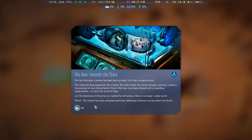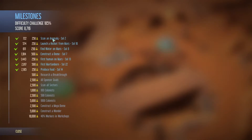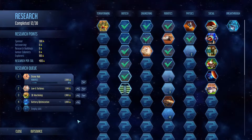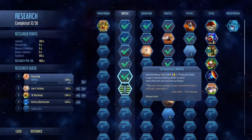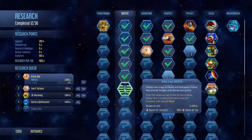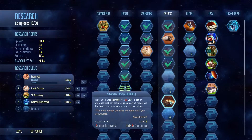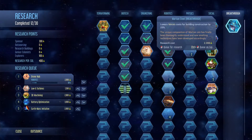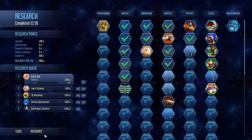The colony has been evaluated positively and additional colonists can be called from Earth. So we got a Martian-born, which gave us some science, which completed soil adaptation — produced food in large in-dome buildings, which is more work efficient and requires no power — which unlocked new crops in farms and hydroponic farms that provide oxygen and improve soil quality. A set of storages can store a large amount of resources. Let's go ahead and get the base upgrade there. We're going to need that — it's all beneficial.